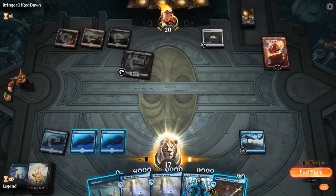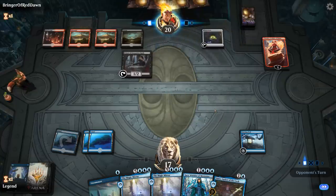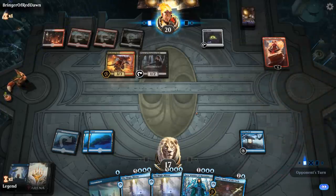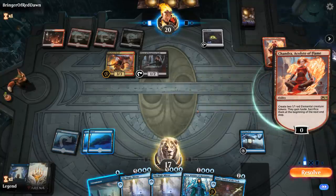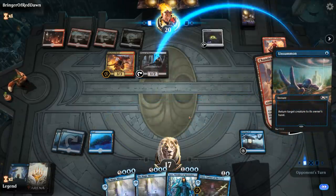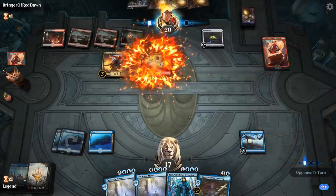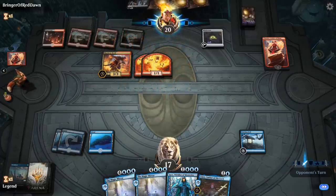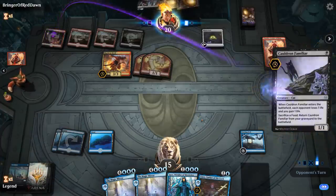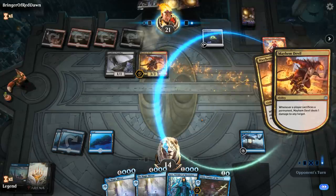Mayhem Devil. Want to wait for my opponent to activate Chandra, and then I'm probably gonna just Unsummon the Priest. They can sacrifice it to the Oven if they want to, but I doubt they will. Chandra plus Mayhem Devil is a pretty painful combination — there's an argument for just bouncing the Devil there. Cauldron Familiar — yeah, my opponent has all the synergies online. So I don't think we're winning this one. I do have land 4 for Jace, but Jace is not gonna survive. There's even a chance I die next turn at 12. Maybe Jace can be a distraction.